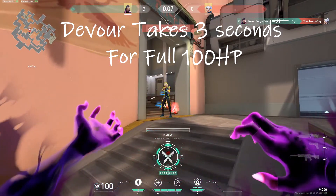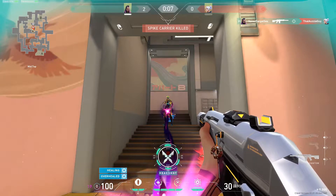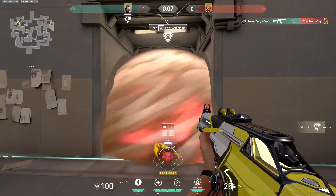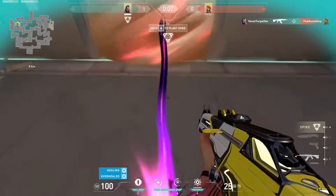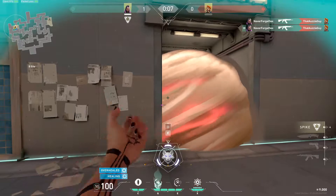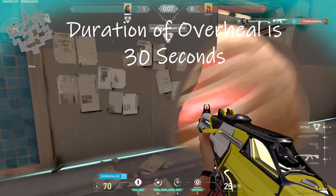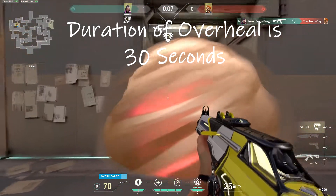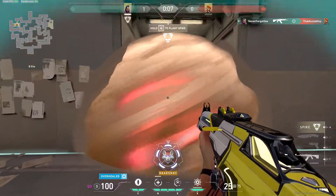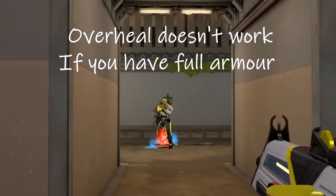Her Devour ability takes a full three seconds to get the optimal heal of 100 HP, and depending on if you have max HP or not, it can only overheal to a maximum of 50 HP. Remember, you have to be in sight of the soul orb to use Lifesteal or Dismiss — going behind a wall while lifestealingwill cancel it, and getting shot will cancel it as well. The duration of Overheal is only 30 seconds. When Lifestealing, remain vigilant as good players will instantly re-peek you for the trade kill, since the beam gives away your position for an easy pre-fire kill.